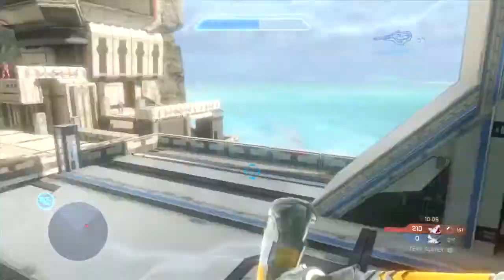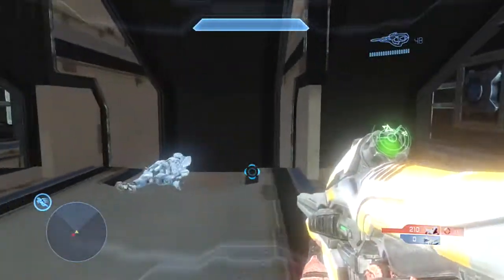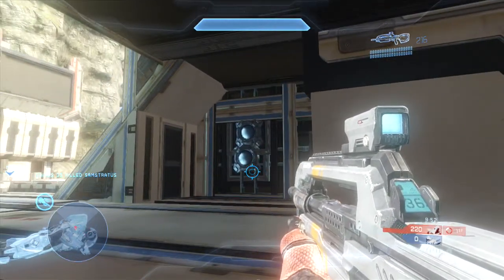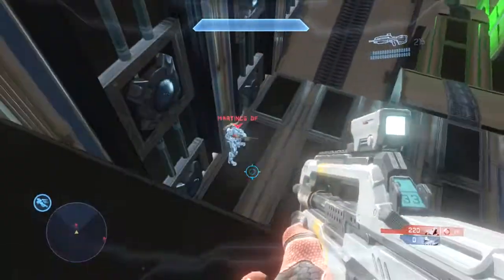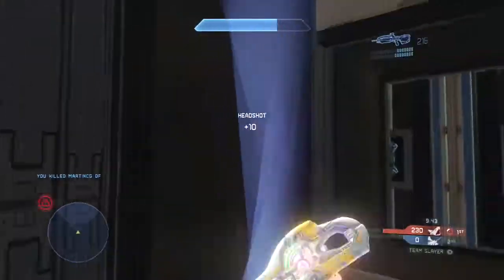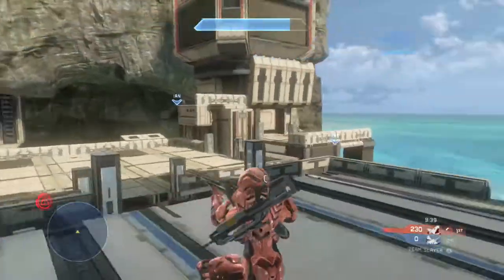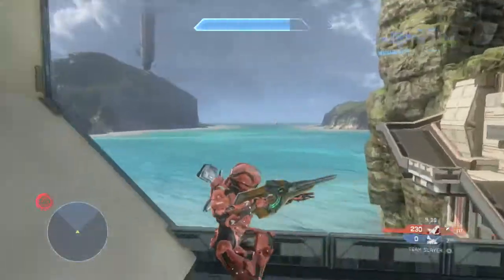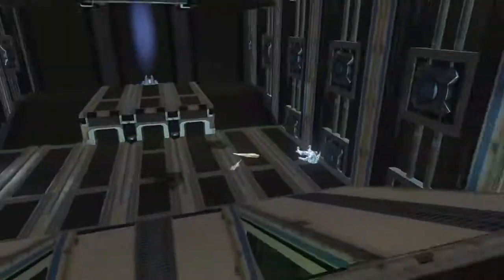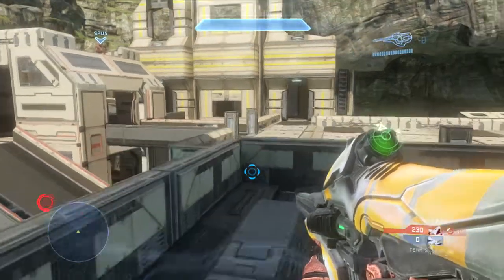My teammate gets a nice snipe there as the first guy lifts up. Then you can see this other player ends up retreating — he goes off my radar so I know he's going to be right down there on the bottom of lift room. I'm just going to wait here and see what he does. He ends up lifting up and then dropping down as the lift fails. Then I drop down right on top of him. He doesn't use his Promethean vision to very much effect here and I clean him up. I would like to state that I did leave my position behind, but notice how we're still holding the same general setup.